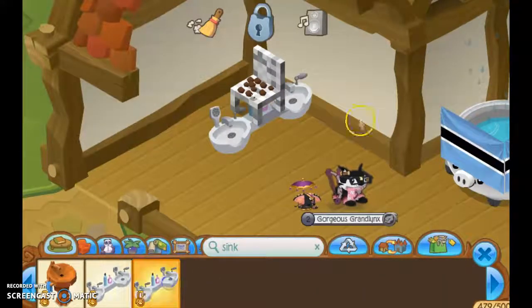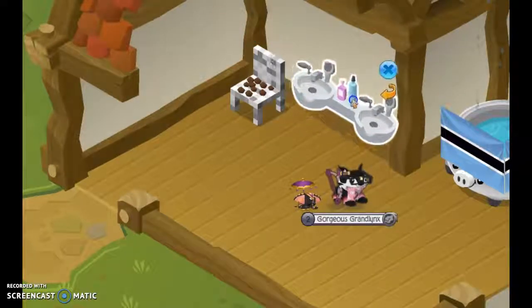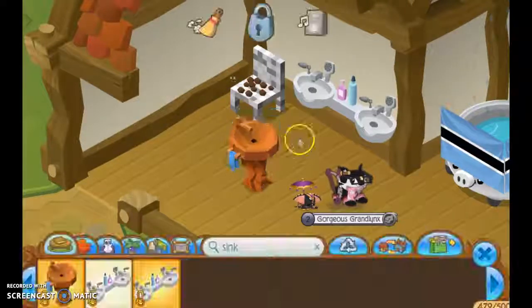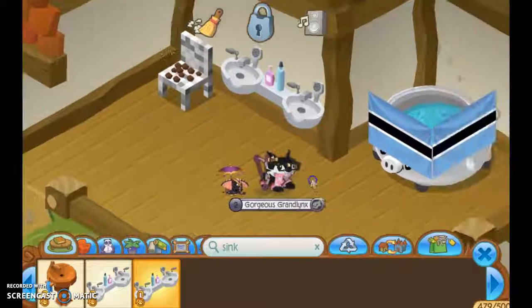Then there's the sink. This one is not obtainable anymore at the moment, but I have two sinks. If you really want one, make a trade for it. But you could also buy this one at Kimbara Outback in the store — I think it's there, but yeah.